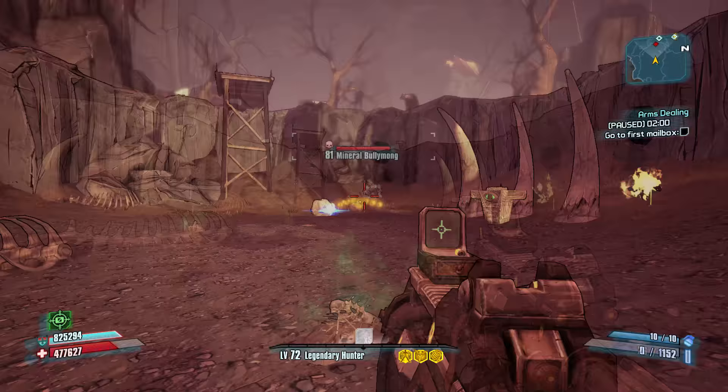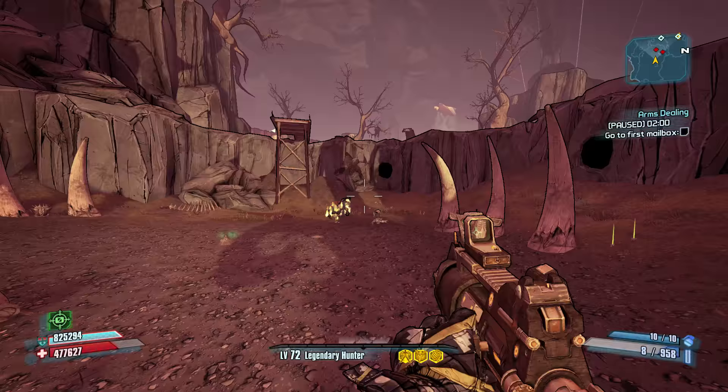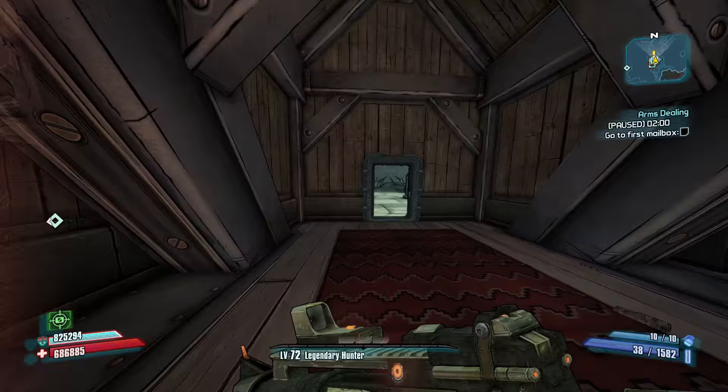In order to get the Bulwark to spawn, you need to kill off some of the bullymongs around here. Once you do, he'll come out of his shell, as long as you're not too close to him. If you're over here really close, he'll shell up and reflect your bullets, so make sure you back off of him a bit.